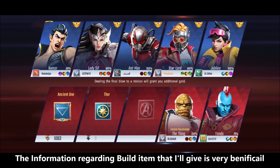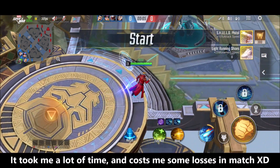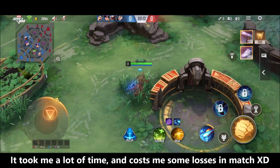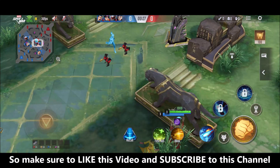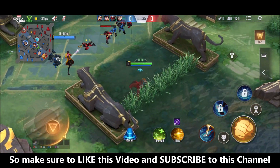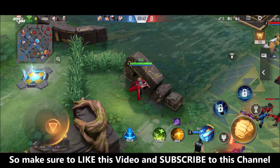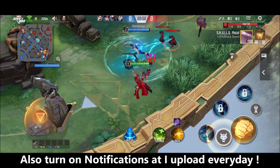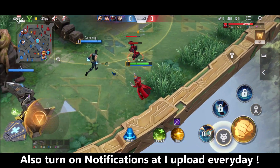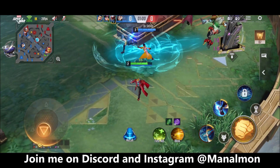This is the best build I have experimented with, trying various types of different build items. This one is the best substitute for my no-boots jungle build that I normally use on my Star-Lord when I do jungling. The main damage comes from the jungle item — that attack speed jungle item, Twilight Beads — which gives you an extra 50% attack speed. This is very important because Star-Lord's S1 fires extra shots when you increase his attack speed by every 25%.